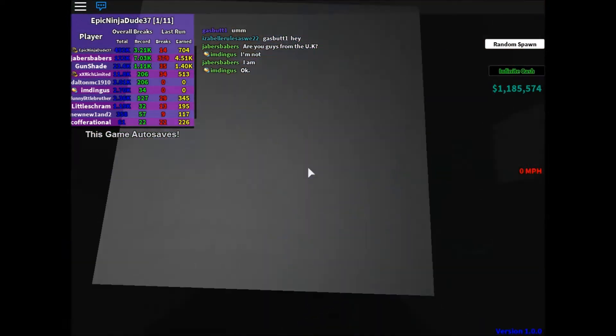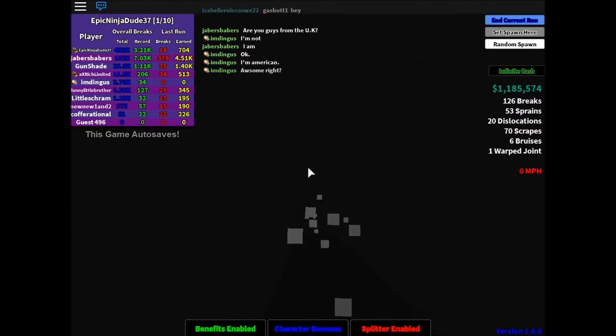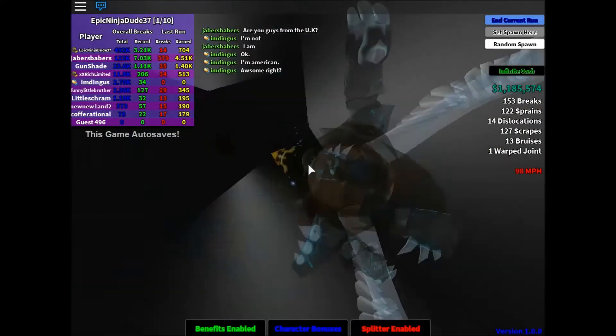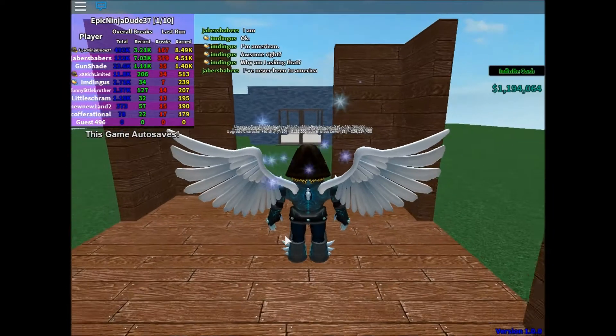Death fall. This gave me a lot of damage. How much did we get? 8,000? So 169 — 167 breaks, 122 sprains.